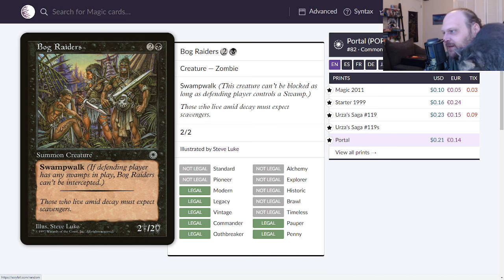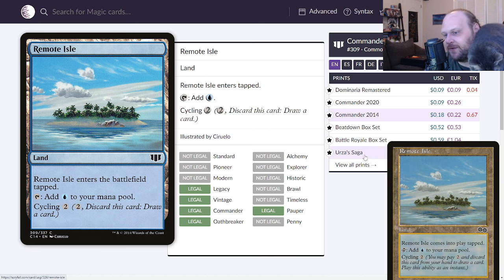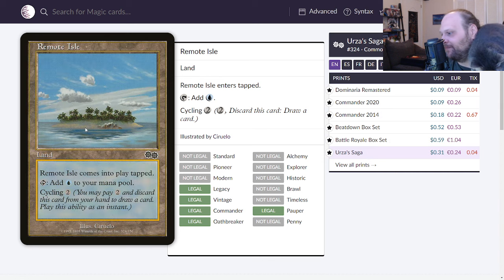Remote Isle is up next — a cycling land that ETBs tapped and taps for blue, or you can cycle it for two mana. Originally printed in Urza's Saga along with the other two-mana cyclers. Beautiful art by Cerurello — it's a gorgeous landscape. I think I gave sevens to the ones that cycle for a single mana, so I'll give this a 6.5. These are still very good. Can we bring back the Urza's Saga gray border with the yellow outline? It looks so good.